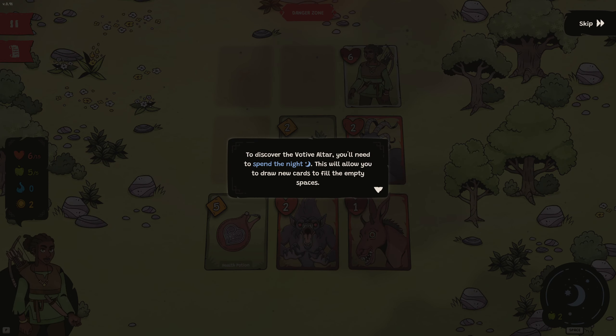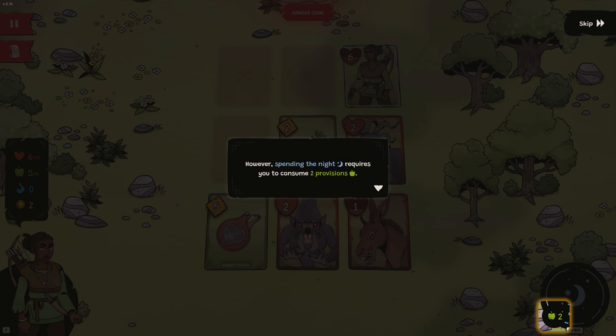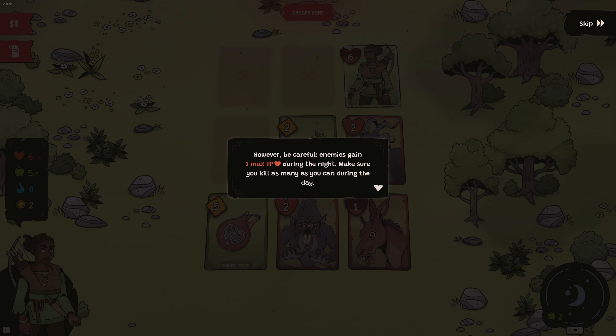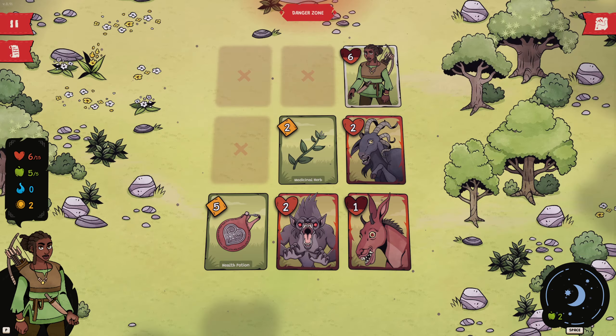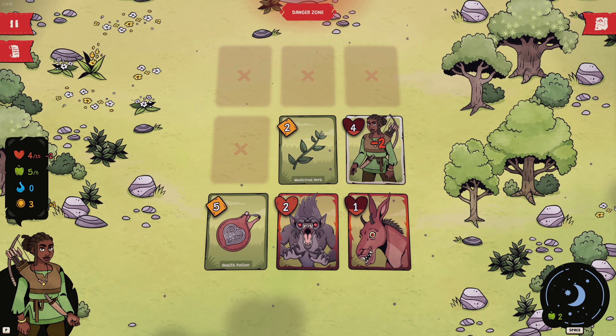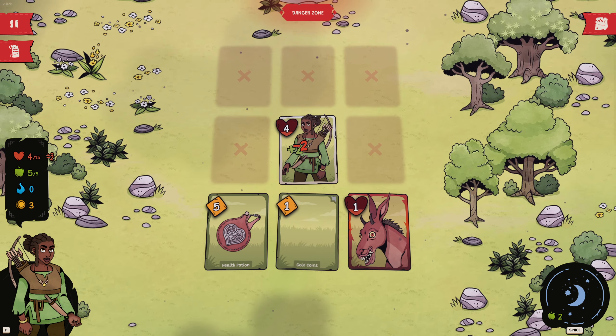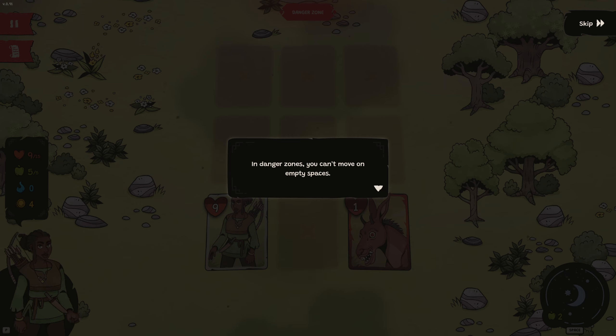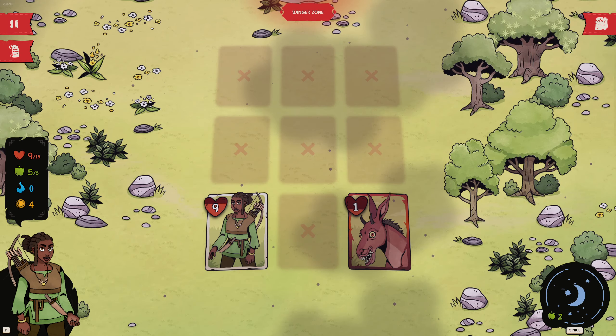To discover the Votive Altar, you'll need to spend the night. This will allow you to draw new cards to fill the empty spaces. However, spending the night requires you to consume 2 provisions. Your provisions are visible here. If you don't have enough, you will receive 1 damage per missing provision. Be careful — enemies gain 1 max HP during the night, so make sure you kill as many as you can during the day. To spend the night, click this button or press the space bar. We'll leave the donkey, take 5 healing. In danger zones, you can't move on empty spaces, so it is impossible to retrace your steps — make sure to plan your moves accordingly. We'll spend the night.